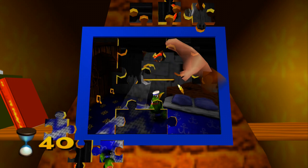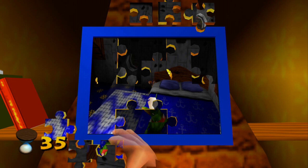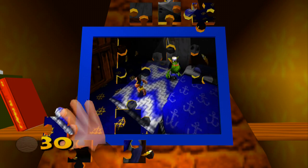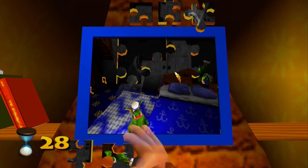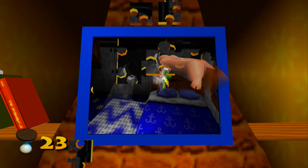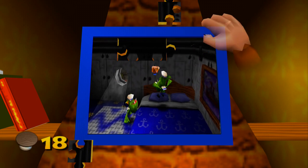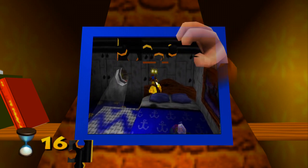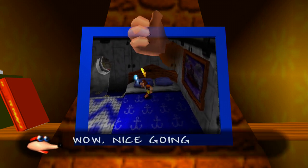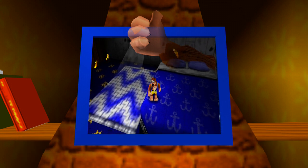Banjo's getting really beat up in this puzzle scene here. Surprised he's not dead yet. You can actually go do these puzzles once you unlock Treasure Trove Cove and beat that. But obviously you don't get access to some of the later ones until you get to those worlds — you can't do this one until you beat Rusty Bucket Bay. I never really mess around with these until I beat the game. There's not much of a reason to do these sooner than later unless you want to mess around with the codes.